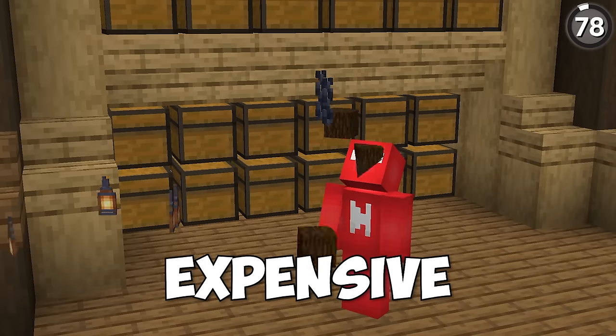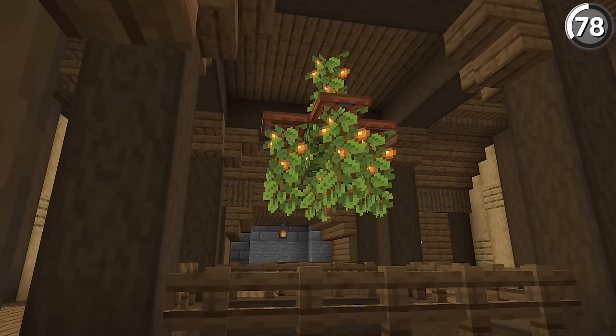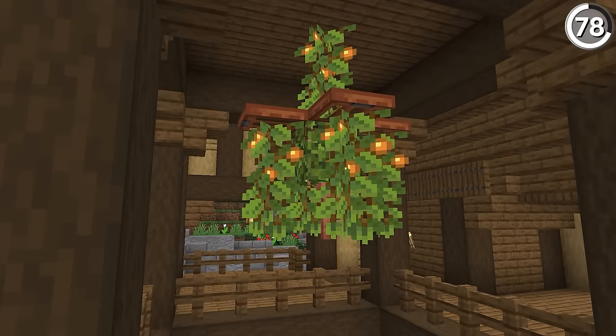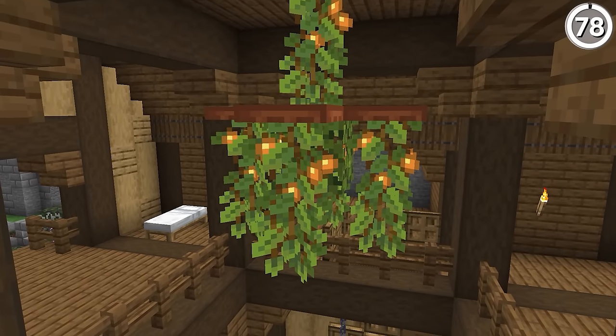Chandeliers are great but expensive. But with the help of glow berries, we can do it for a lot cheaper without sacrificing the look inside. With a couple of these cave vines, we can hang them off our roof and then clip the ends so that they stay just right where we want them. And there you go — a chandelier for a light source, and we did it all without having to break the bank.